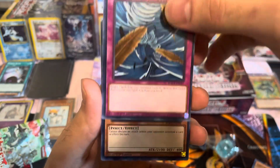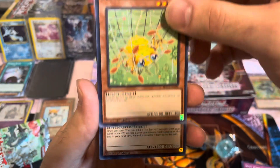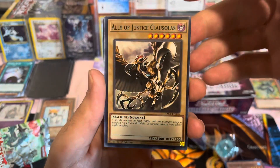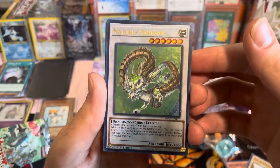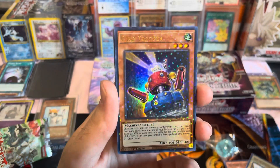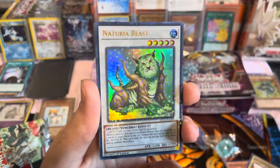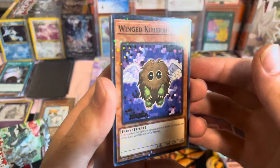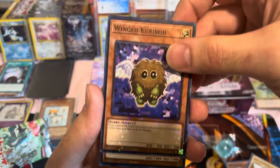Dust Tornado. Ooh, Naturia Spider Fang — that one's really nice. Ally of Justice — nice little vanilla there. Ooh, Naturia, that one's really cool. Alright, Card Trooper. Ooh, Naturia Beast — really nice.